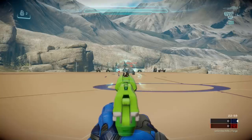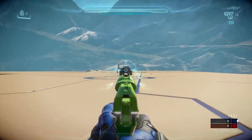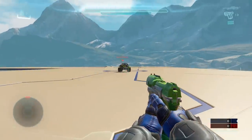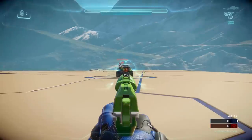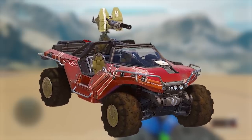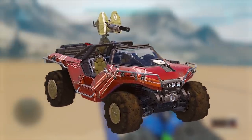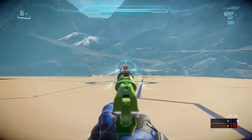We were also curious how Scout Hogs compare to regular Warthogs. From our tests, the Scout Hog appears to be about the same speed as a standard Warthog despite not having a turret. The Halo 5 Rally Scout Hog without a turret matched the same speed as the version with the turret — so no difference if they don't have turrets. And just out of curiosity, we tested the Needle Warthog too, which also ended up being about the same speed as a standard Halo 5 Warthog.